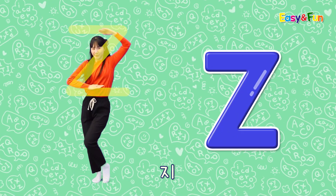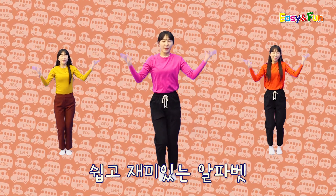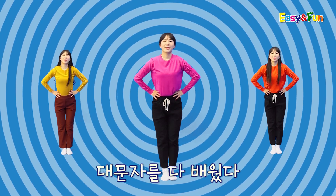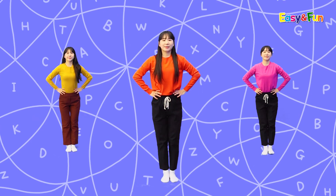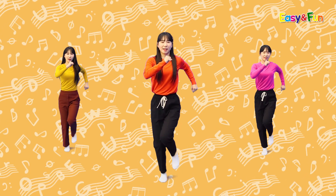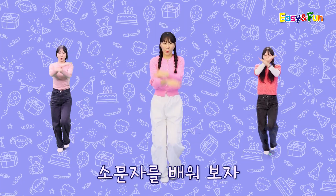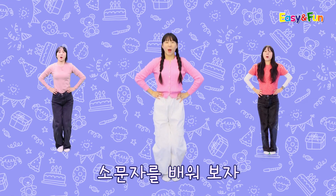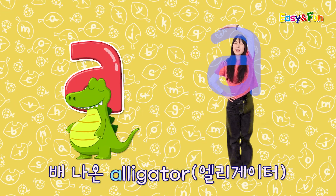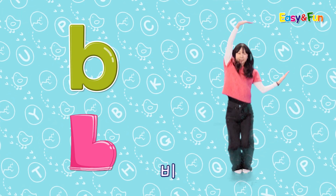쉽고 재미있는 알파벳 대문자를 다 배웠다! Shall we learn lowercase letters now? Here we go! 쉽고 재미있는 알파벳 소문자를 배워보자 A. 배다운 엘리게터 A. B. 모기김푸치 B. C.